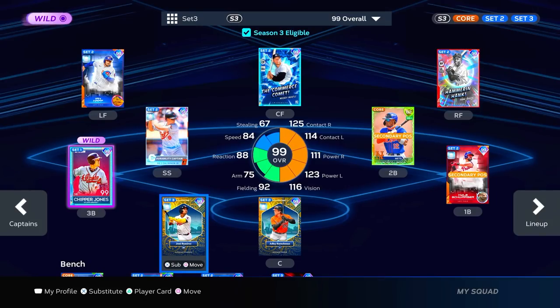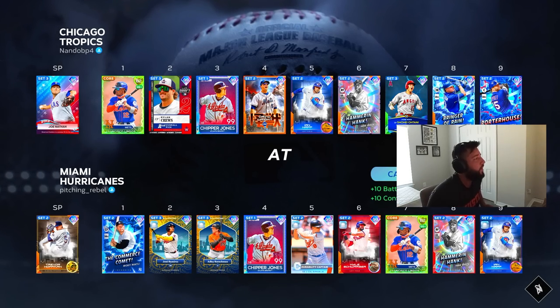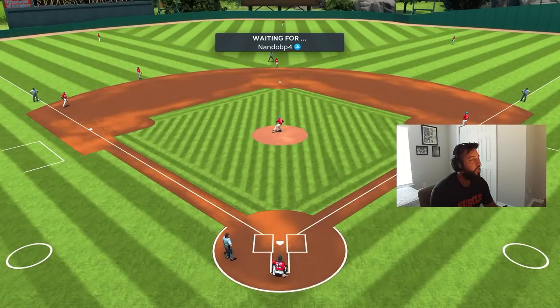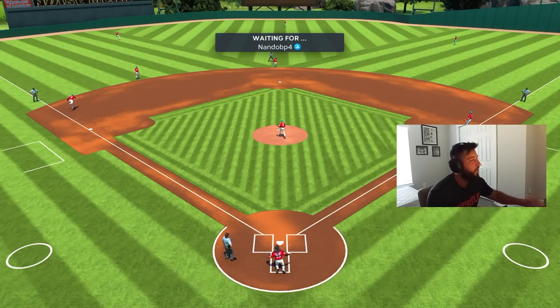There are so many 99 durability guys that once we get all 11 players in, you're going to see how crazy the boost gets for everybody. But let's quit talking and get into the gameplay. Our opponent is Nando BP4 — he's got All-Star Joe Nathan on the bump. We've got Trevor Hoffman as our opener, let's get after it.